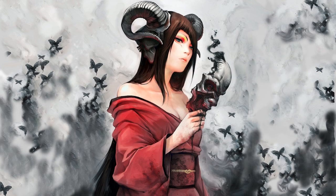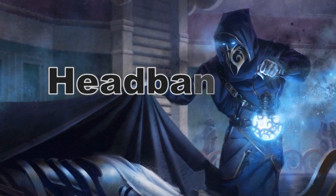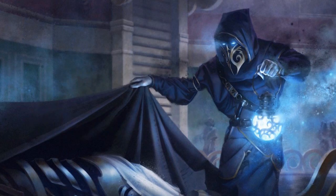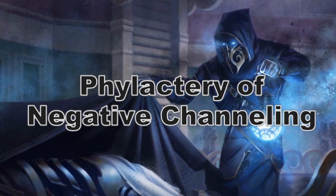For your head slot, I really don't have any good necromancy-themed items for you, so I'm just gonna move on. In the headband department, you have a lot of really good options. First off, there's the Headband of Knuckle Bones. This allows the wearer to use Command Undead up to three times a day, and once a day, animate one medium zombie as if using the Animate Dead spell. The price on a Headband of Knuckle Bones is 27,500 gold. Now, if you happen to be a necromantic divine caster, I would recommend the Phylactery of Negative Channeling. This increases the damage dealt and damage healed from your negative energy by 2d6. A Phylactery of Negative Energy Channeling will cost 11,000 gold.